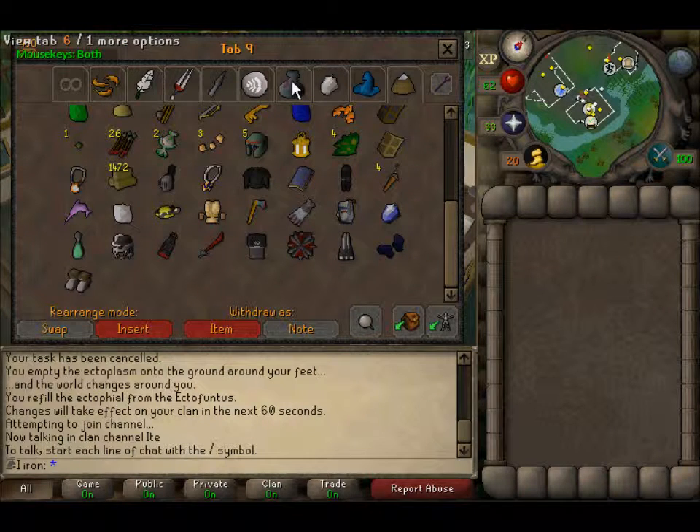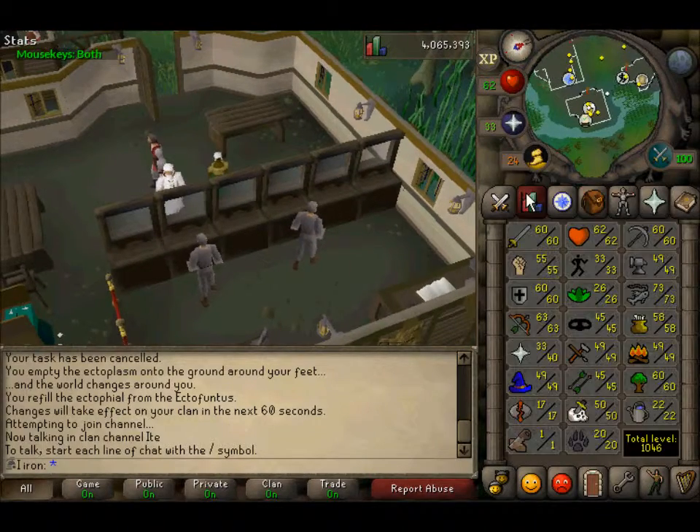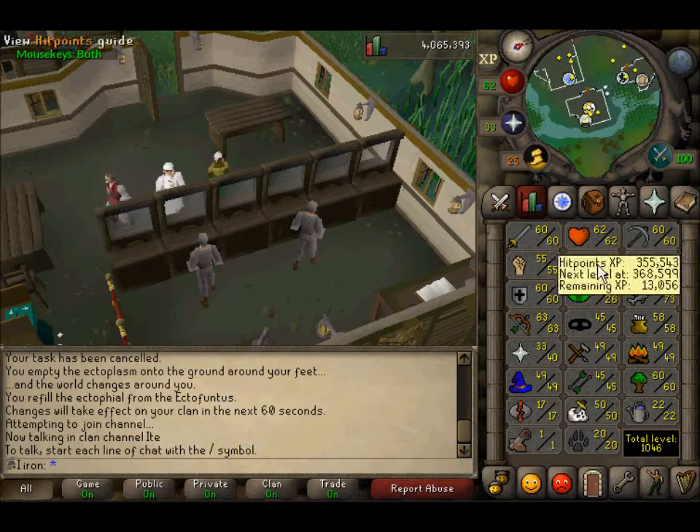Hey guys, it's Ion here coming at you with a blood veld guide. You can use it on your iron man or your normal game — whichever one it is. What I really recommend is at least around 50 range or 60 attack with decent strength.